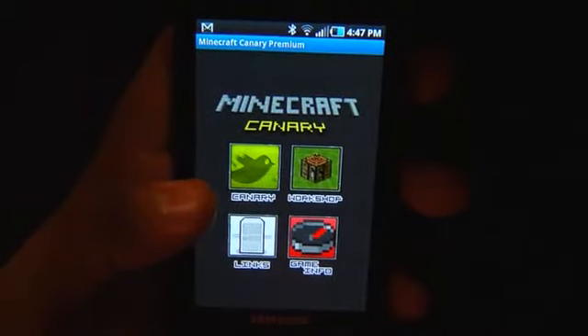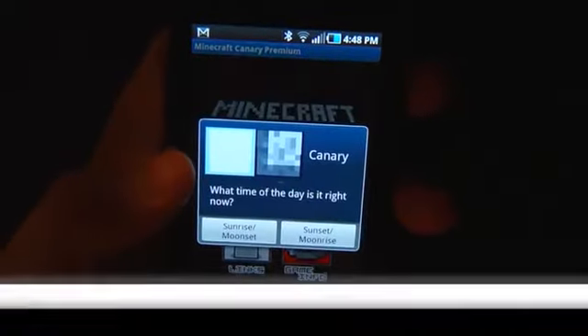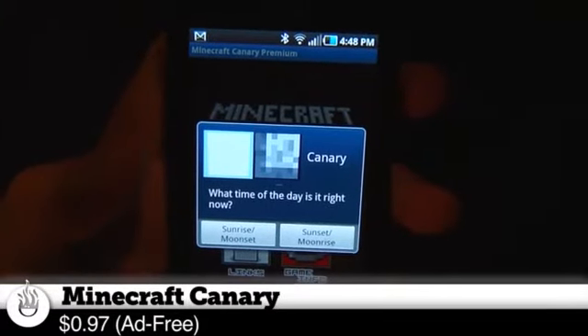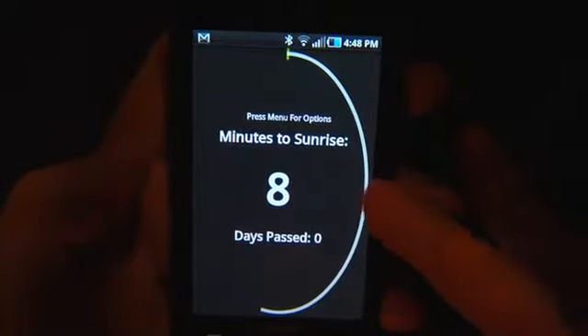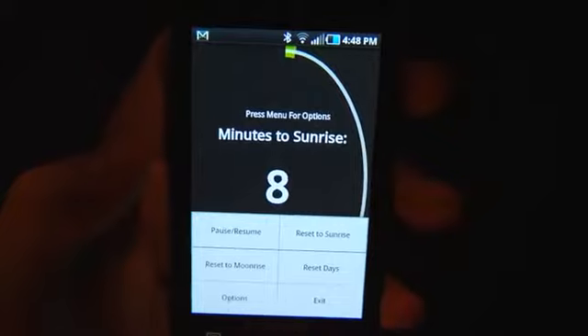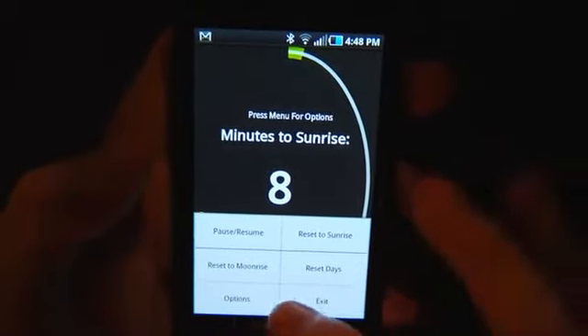One of the problems with Minecraft is — there are no problems with Minecraft, you are wrong — there's not much documentation. Also, there's no clocks. You never know what time it is. What Minecraft Canary does is lets you set day or night. So when you first log into Minecraft, the first time you see the sunset or the sunrise, you tap the appropriate button. And then it will say, oh hey, you have eight minutes to sunrise. And in eight minutes it will make a buzzing noise. So if you're playing, you know how much time you have to get back to safety, basically. That's very useful.